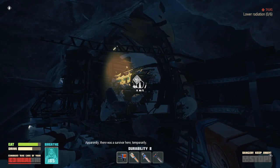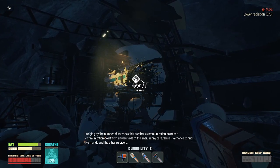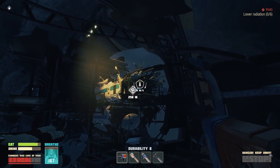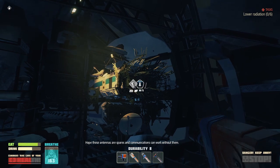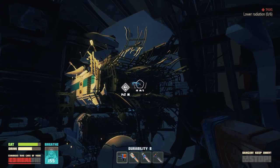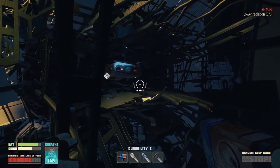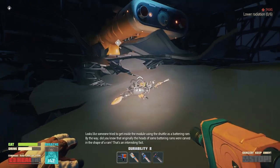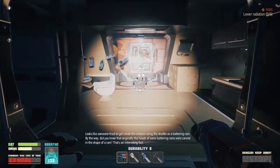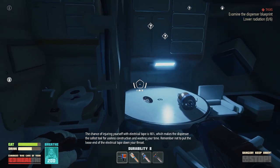Apparently there was a survivor here temporarily — if I knew the exact location I'd be able to help somehow. This is either a communication point that didn't show up earlier — in any case there's a chance to find Normandy and the other survivors. Looks like someone tried to get inside the module using the shuttle as a battering ram. The chance of injuring yourself with electrical tape is 46 percent, which makes the dispenser the safest tool for useless construction. Okay, let's not touch this plate.